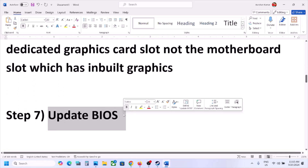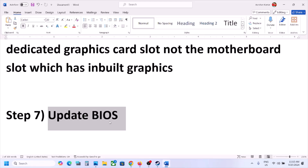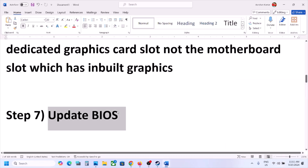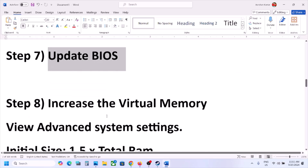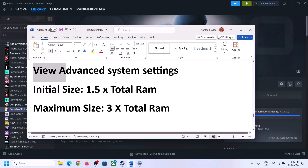The next step is to update the BIOS. Go to your system manufacturer's website — if you have a Dell, go to Dell; Lenovo, go to Lenovo. Select your model number, go to the Drivers and Downloads page, find the BIOS update, download and install it. For laptops, make sure the battery is more than 10% and the AC adapter is connected during the BIOS update. Your system will restart — do not unplug the power cable while updating. After the BIOS update, log in and launch the game.